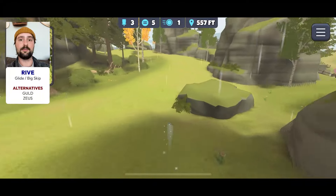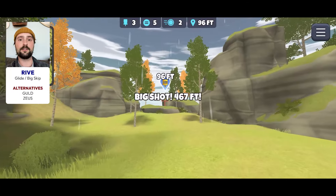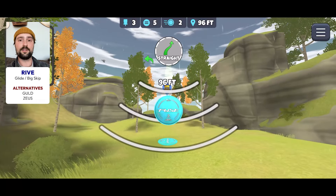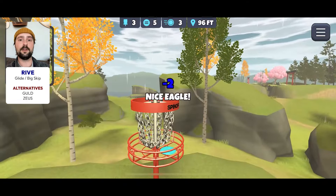The fact that it's a Glide Skip driver means it's going to slowly pan but also skip forward even if it's still on an anhyzer angle. You can push up even further — sometimes you end up in the trees on the left — but the worst thing that can happen is a birdie, which is way better than trying to cross the creek on your first shot.